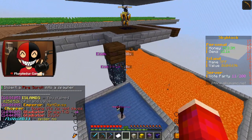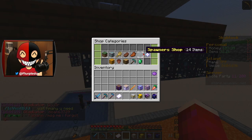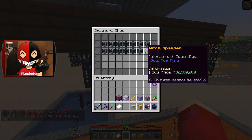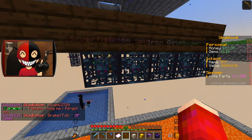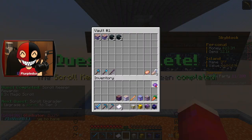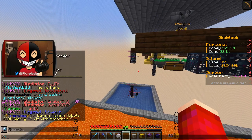Our next quest is to insert a fire scroll. I guess it doesn't matter, but I do wanna know what my best spawner is. I know I have one in the witch spawner, I believe. Sweet — and three scrolls of magic. Our next quest is to level up a scroll to tier three, so let's do that.